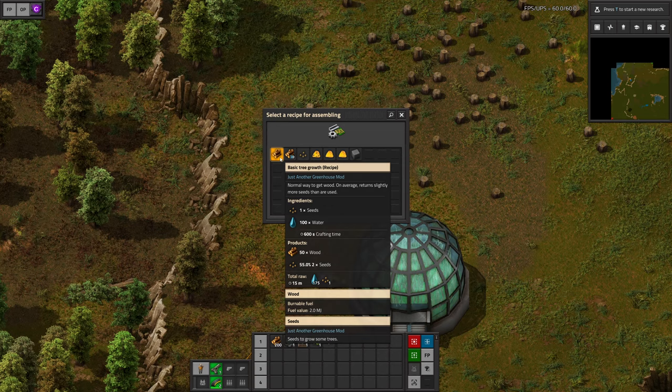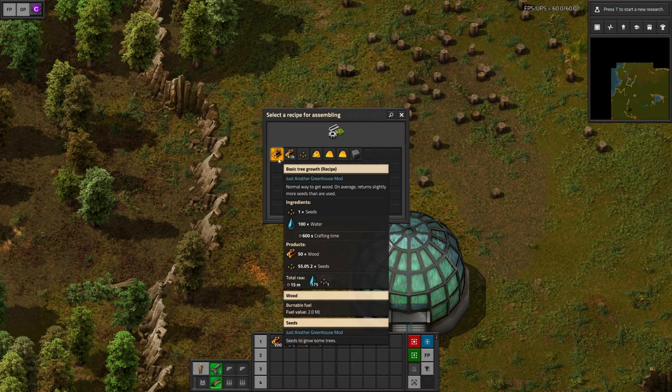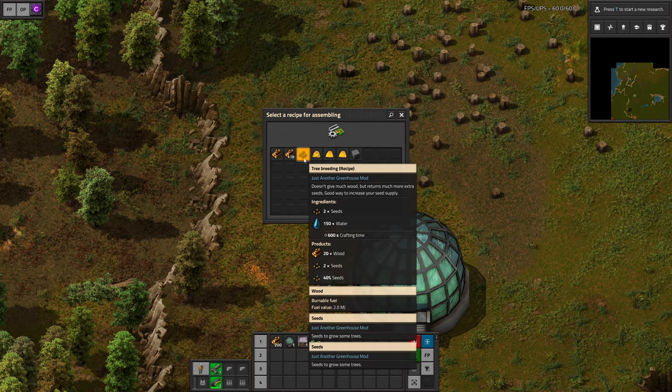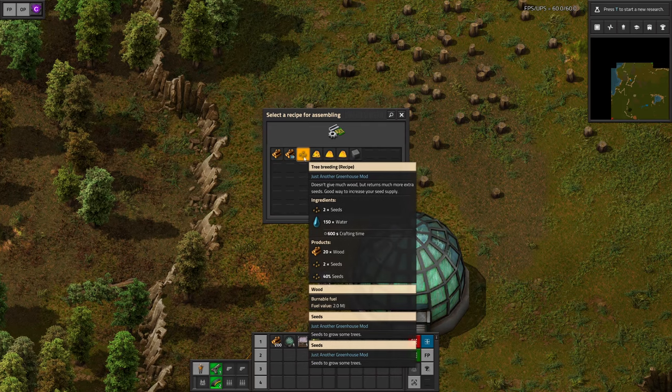The first two recipes are about getting wood. We can input some seeds and water in order to get a stack of wood and slightly more seeds as a return. The second recipe would be used if you end up with too many seeds — it uses slightly more water and you will get fewer seeds as a result.